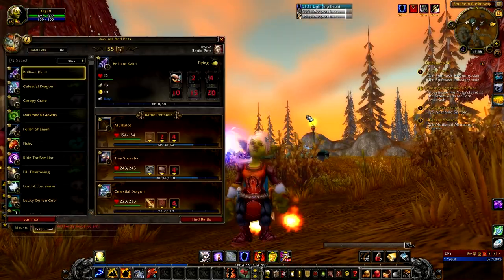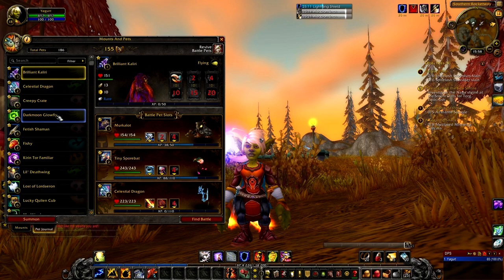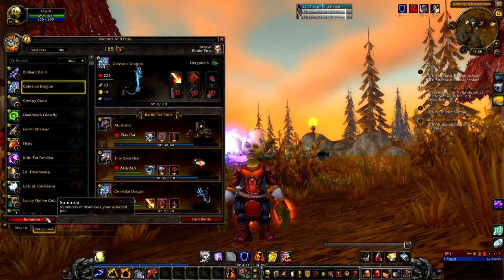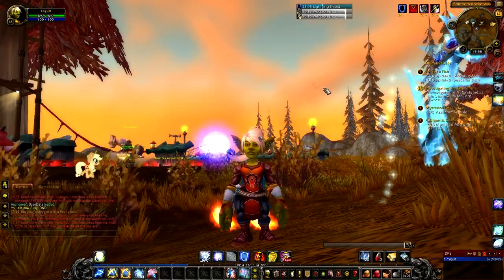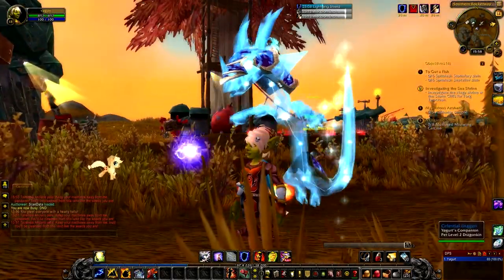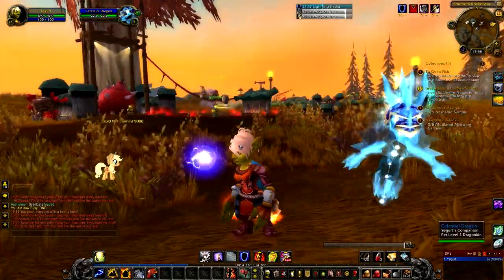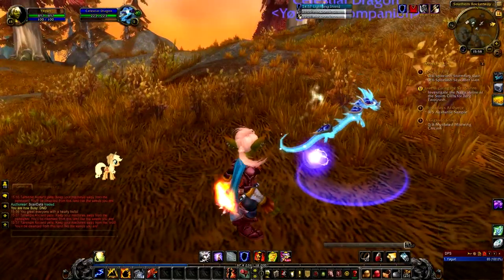I think it's time for us to get out a pet. We've got a Celestial Dragon - you know what, we're going to leap straight in and just choose him. Wonder if he's got a sound. Oh, he is a bit ferocious! He looks like a sparkle pony but as a pet, so that's kind of cool.